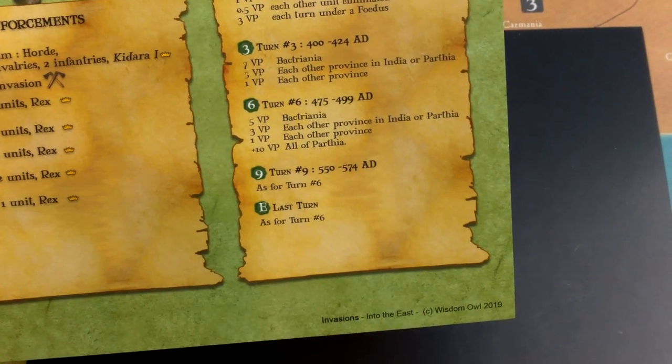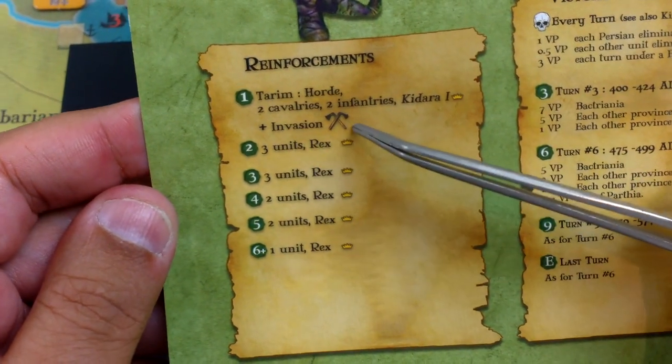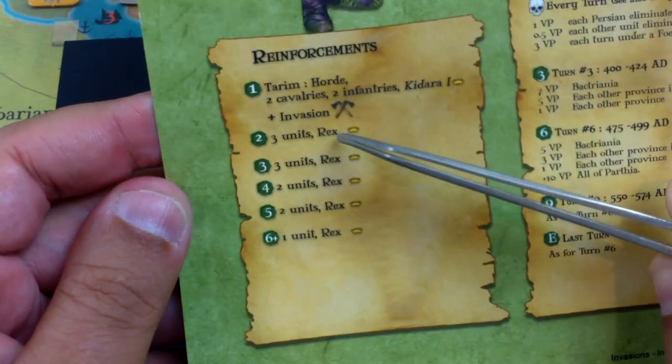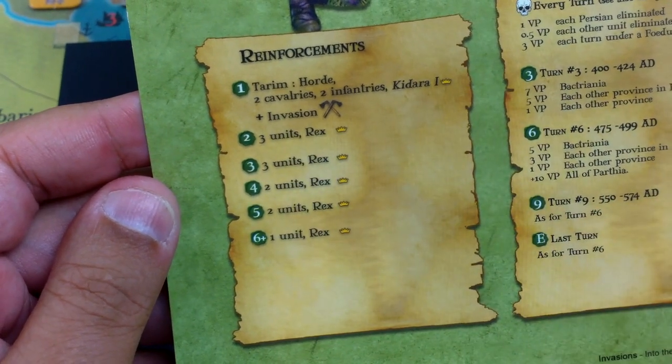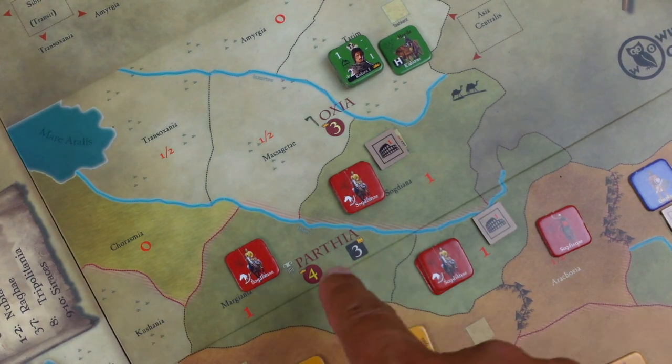They don't necessarily want to conquer the Persians, though the Persians do have Parthian territory. They are doing an invasion, and this is the only turn they have a named king - the rest are generic kings, rex. They get an okay number of units. Here we are - the area of Parthia, that's the one where they want to go settle.